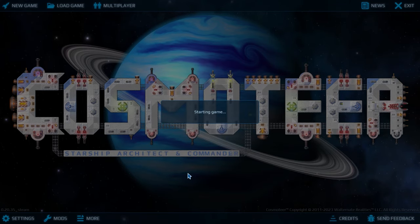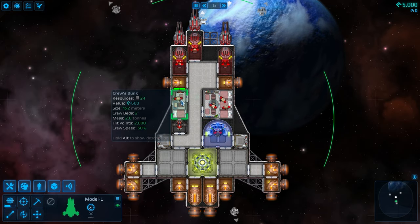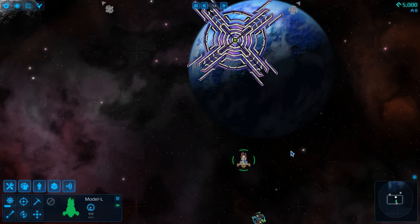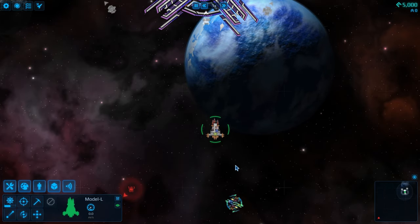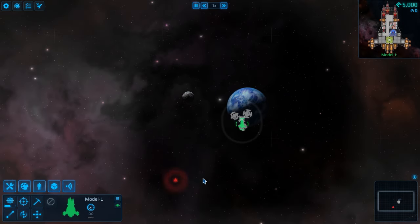So if you guys don't know what this game is about, it allows you to build a spaceship. You get to manage your crew by assigning different functions to them, go and explore the galaxy, and gather resources. Speaking of exploring the galaxy, we've got an unknown contact.